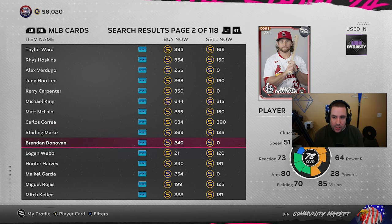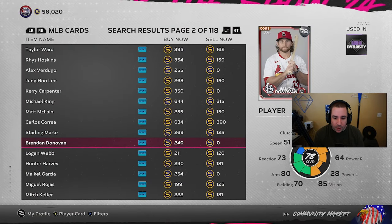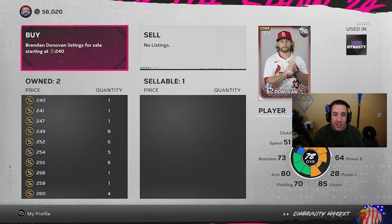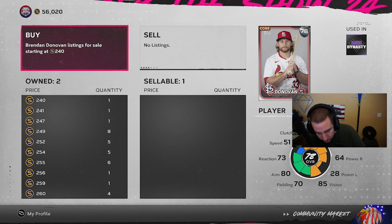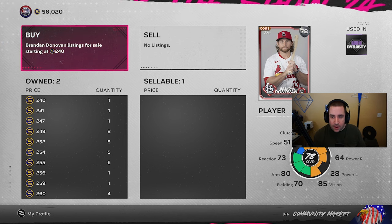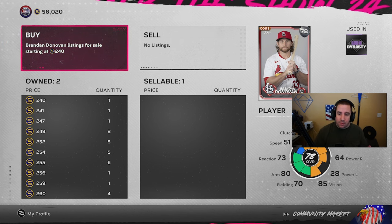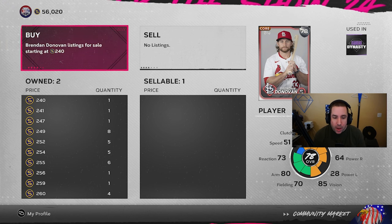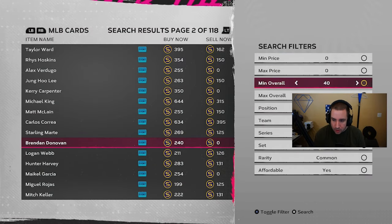You need three 79s and one 78. I already see one that is at quick sell value, so that's why we're doing this today. If you put a buy order in it's going to have to be at 125. So you need three 79s at 150 — that's 450 — plus one 78 at 125, plus 125. So this pack will cost you 575 stubs, meaning you need an 81 or better every single time.